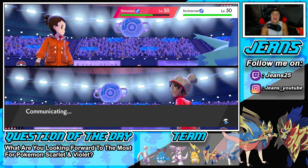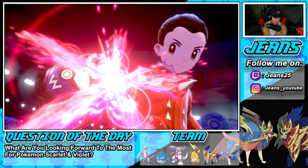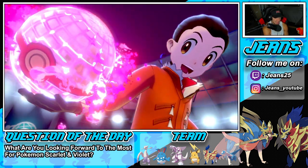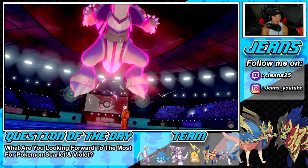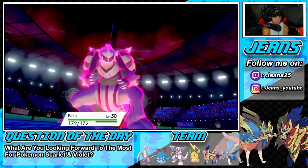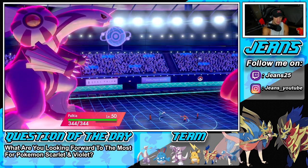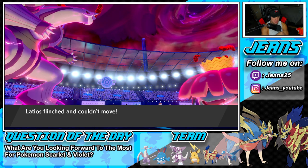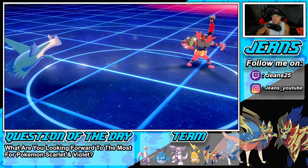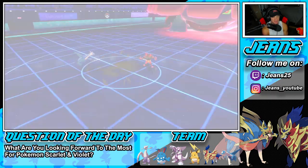I saw the proc and was like 'no shot' — then the text popped up: Weakness Policy has been activated. Oh god. He's probably faking out my Palkia but he's got to predict the Dynamax. Good thing we're physical attacking — intimidate came out before Palkia though so that hurts. He is faking out Latios. Can Latios survive this turn? And his Shuca Berry — his items are just countering me right now. But we do get a nice special defense boost.